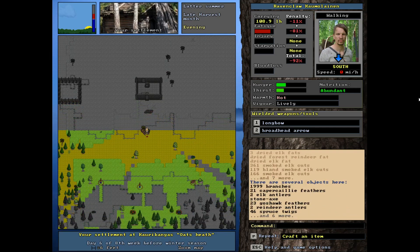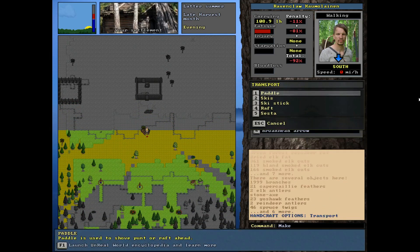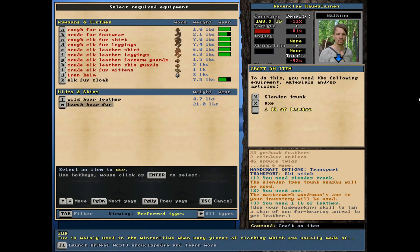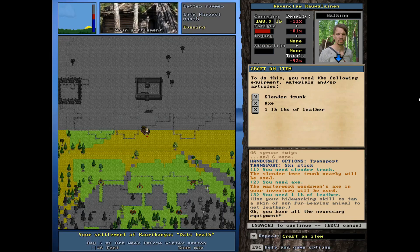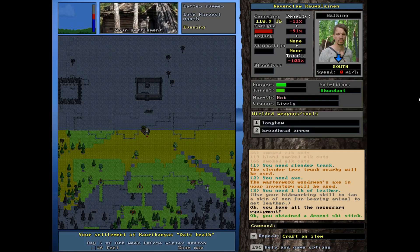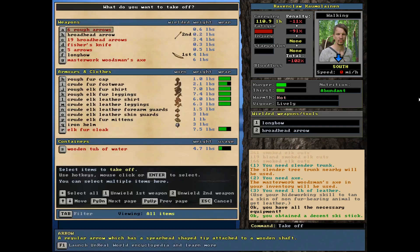Now let's make the ski stick. For that we need leather and one of these slender trunks. Crafting menu, R for transport, then a ski stick. We've got a slender trunk at our feet and we need one pound of leather. I'm going to use some of this wild boar leather. It's important to use good quality material if you want a good quality product.